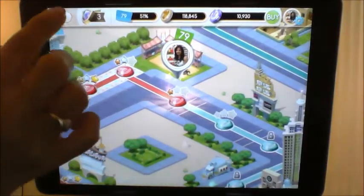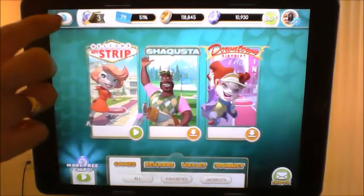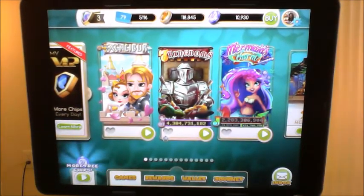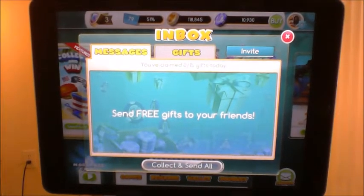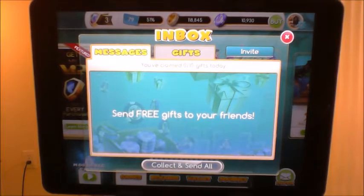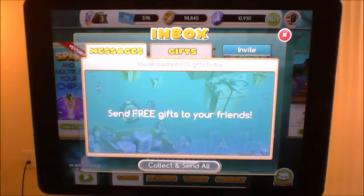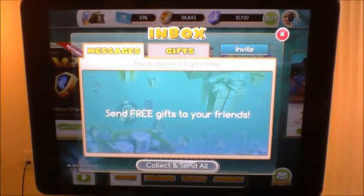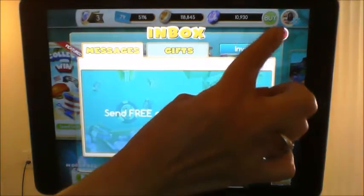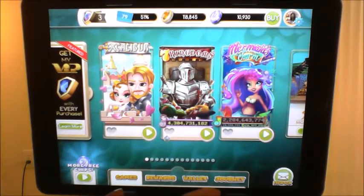There's also a mailbox inbox. Along with your daily spin — which is usually quite a bit of money depending on what you land on — it also has a daily gift. If you have friends on Facebook who play the game, they can gift you money and you can gift them money, and you can invite them too. That's pretty much everything on the My Vegas game.